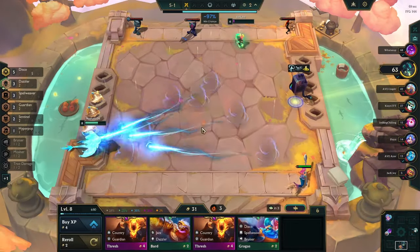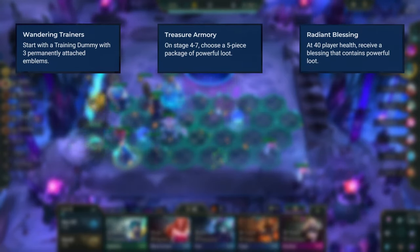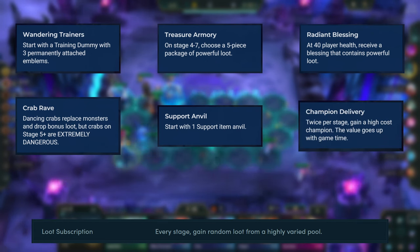The best portals to pick up for this comp are Wandering Trainers, Treasure Armory, Radiant Blessing, Crab Rave, Support Anvil, Lewd Subscription, Champion Delivery, and Crescendo.